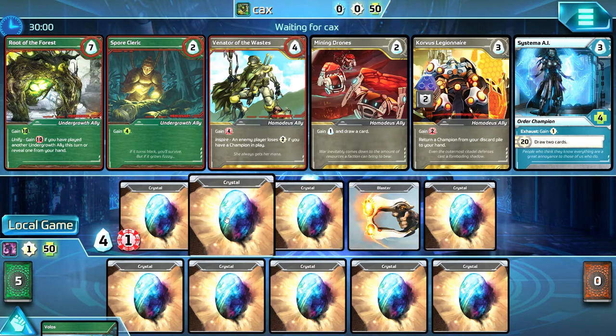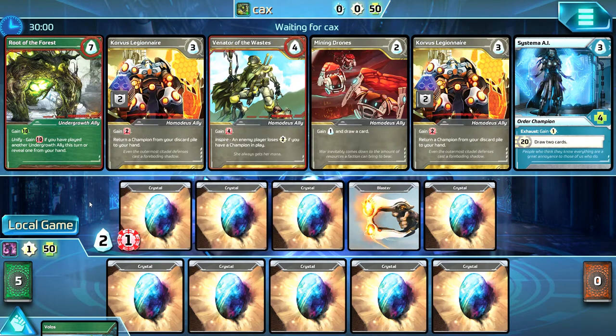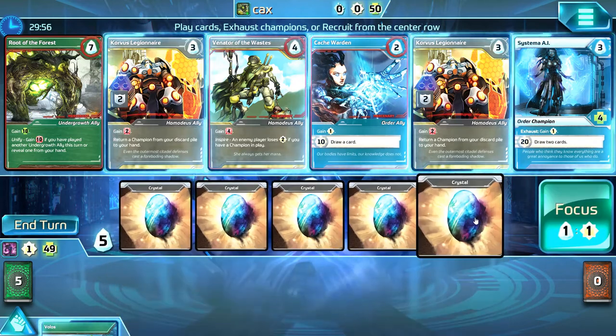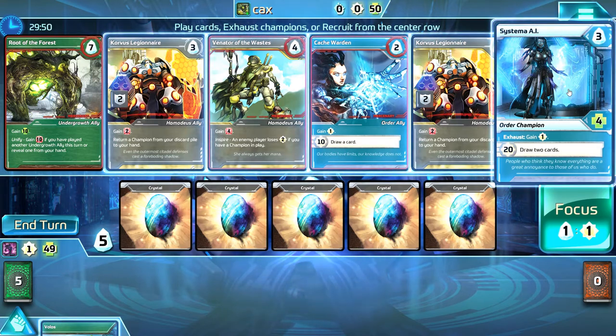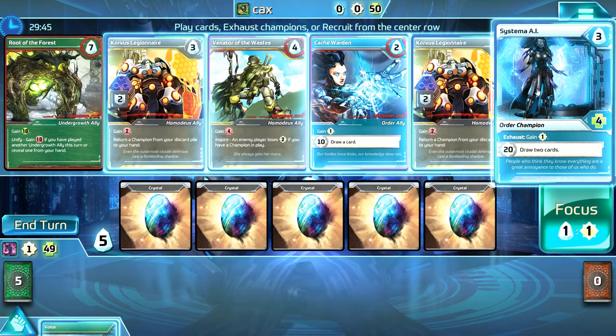They keep the different factions color-coordinated, so you sort of line that up that way, and it's kind of neat from that perspective. There are some nice bonuses in this game that Star Realms doesn't have — like a little more shields, where you can have shields in hand that will actually block damage. That's kind of a neat one.